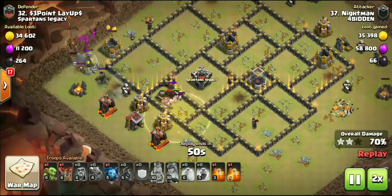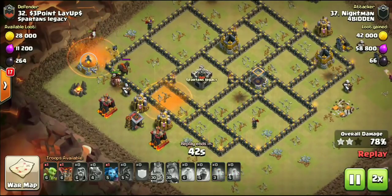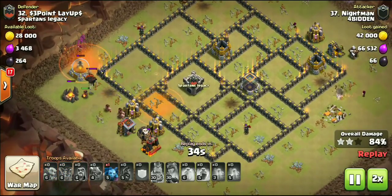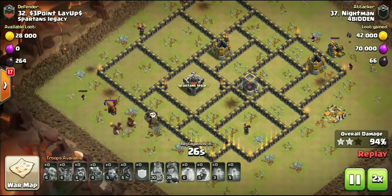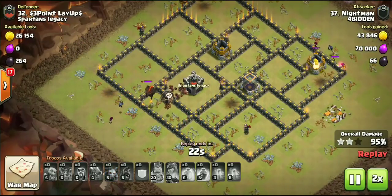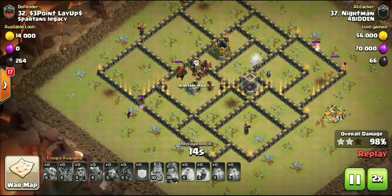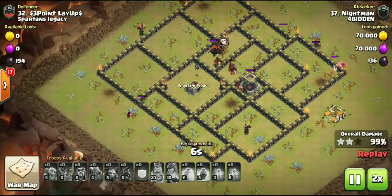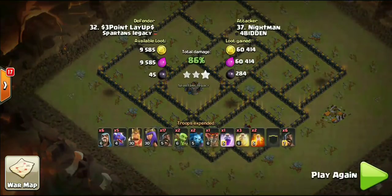About three defenses left and one heal spell left, all kinds of hogs still up. There was a hound in the CC — I do get asked this a lot. If you're worried about the CC on a fresh hit or a cleanup where it's a damaged CC and the dragons don't take it out, you can drop a hog behind the dragons, or drop a hog with your heroes to lure any ground troops out that would otherwise wreck your hogs. But Nightman doing it with the Drago — had to show you guys that attack.